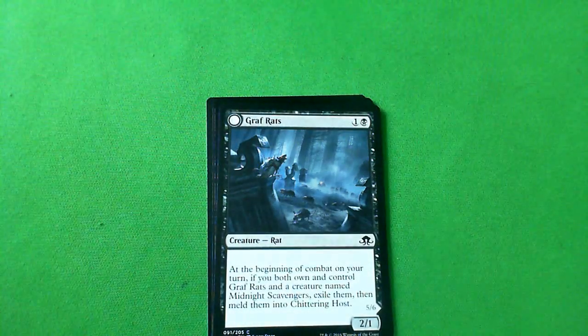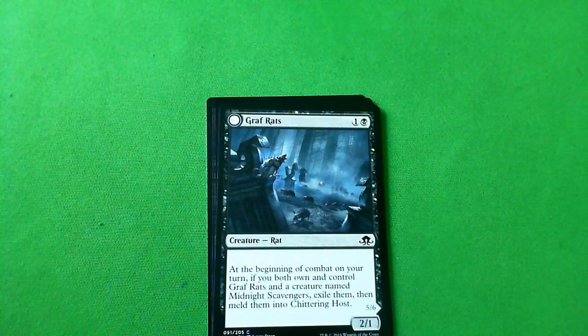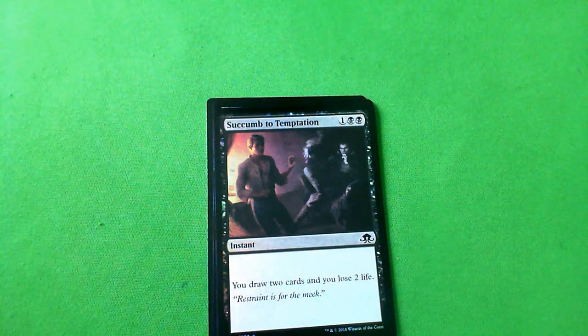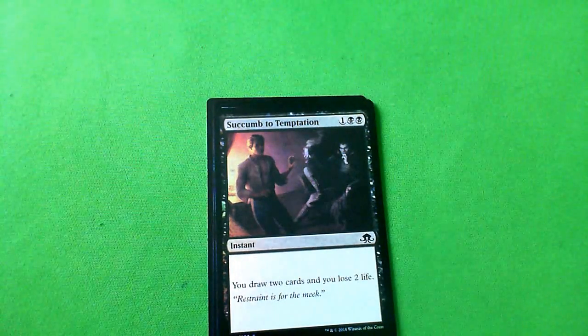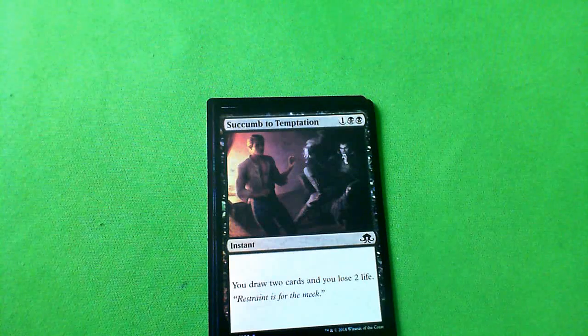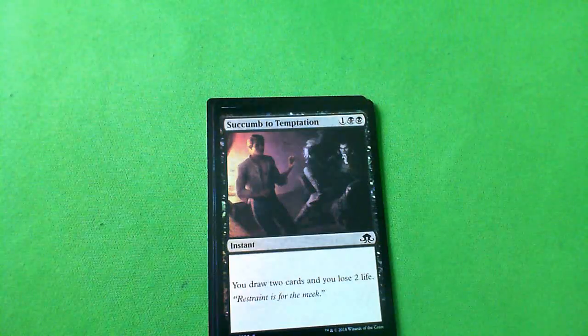And the flip card we have is the Graft Rats — it's a 2/1 for one, and it can meld with something. This is a C-minus. It's a 2/1 for one with not really upside, just something different. I do like how the meld is optional, because sometimes you'd just want the two separate creatures. And we got a foil — Succumb to Temptation. Instant sign in blood for an additional mana, but you can only target yourself, so you draw two cards and lose two life. I'm not looking to play this. An extra colored mana divination where you lose two life — this is no Sign in Blood, this is no Night's Whisper. This is the tone-down of those.